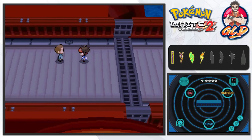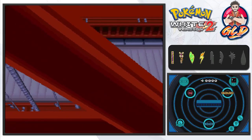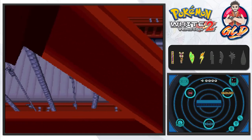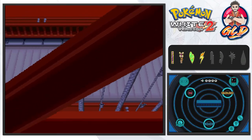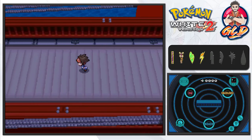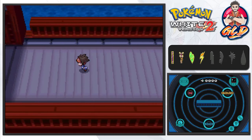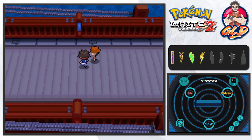Here we are at the Driftveil Drawbridge, and this place is pretty famous for the wings and the Pokémon that fly around this whole area. You'll probably get a lot of wings - there are quite a few that actually help out Pokémon stats. I'm just going to run straight to Driftveil because there's not a lot else I can do here.